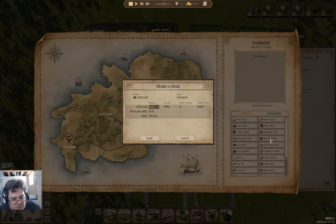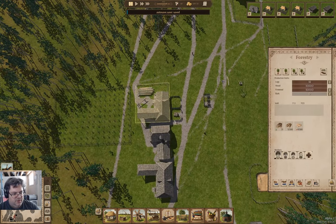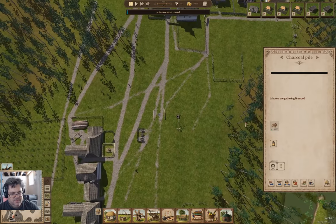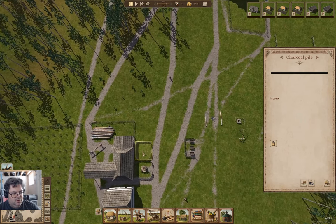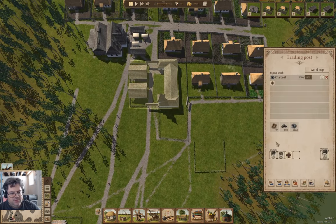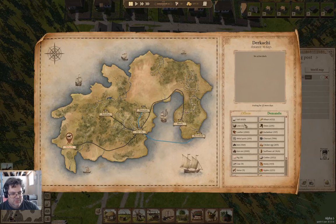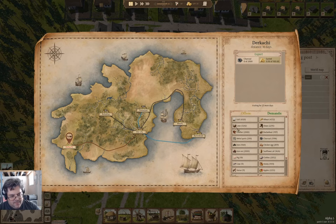They are demanding charcoal. How much do we have? We have 2,000 charcoal there. I probably need another charcoal pile if I'm going to export this stuff. Going back to the messenger — we're going to sell charcoal, 2,000 of it. Deal.